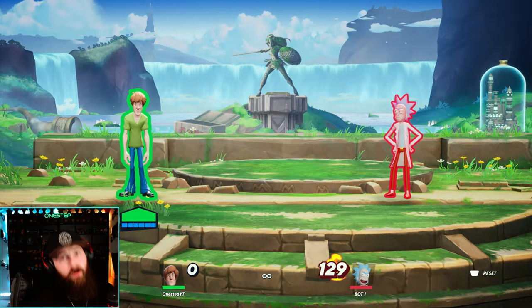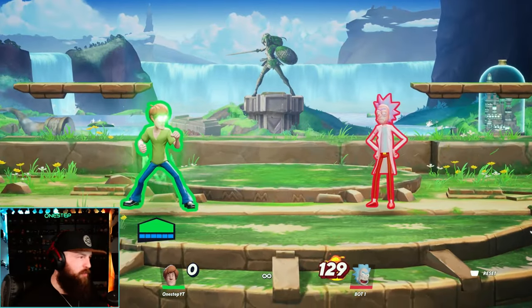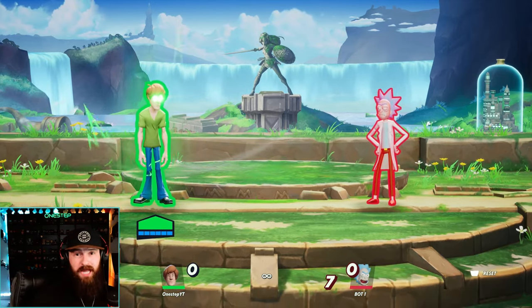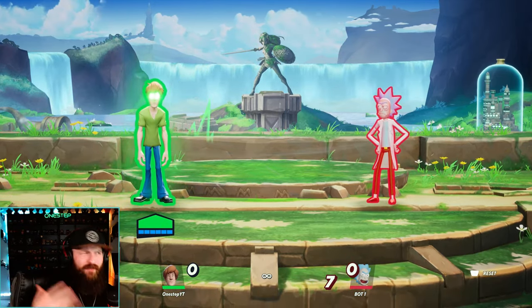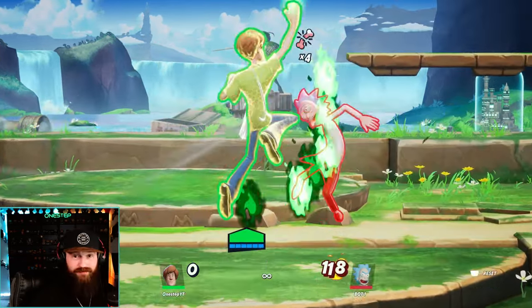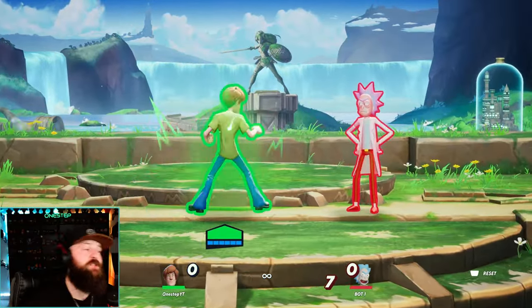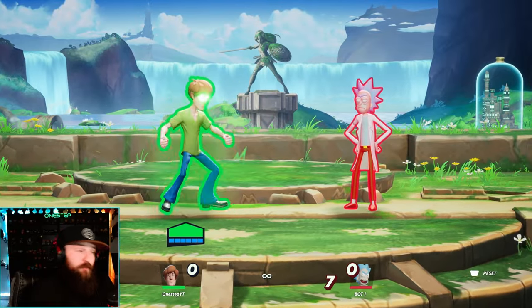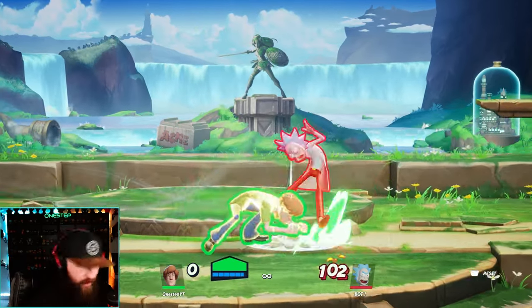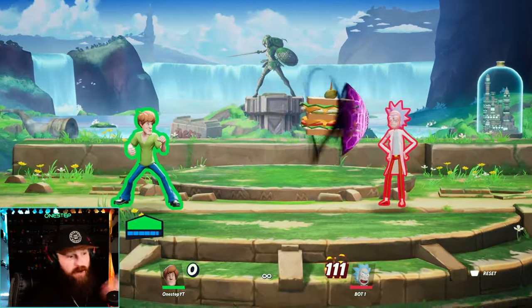The thing that makes Shaggy most unique is going super saiyan by holding neutral special. While powered up and enraged, all of your specials gain armor, do way more damage and knockback, and all of them have really good kill potential - like side special, up special, even neutral special. While enraged, if you don't have a sandwich, down special creates waves on the ground that are armored and do more damage. That's the same in the air too.